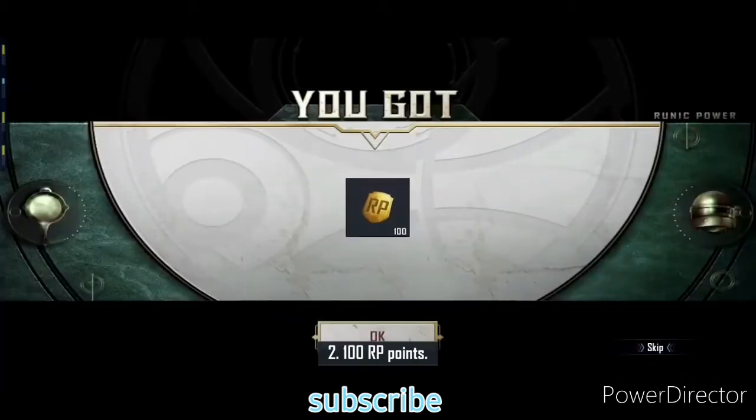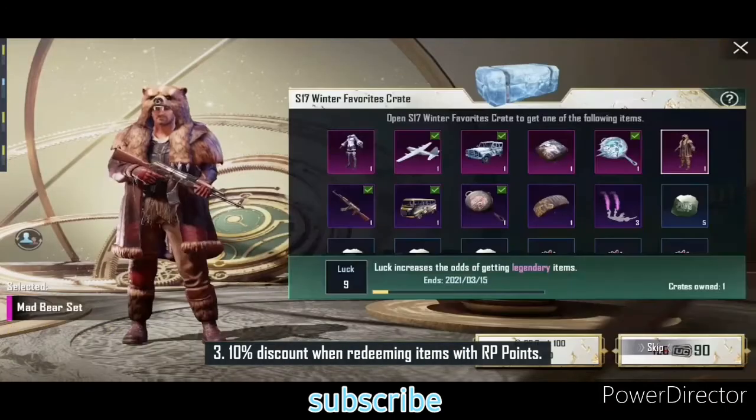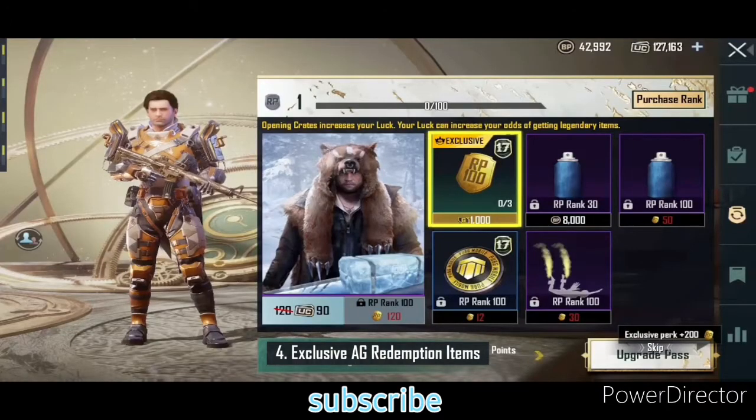Two, 100 RP points. Three, 10% discount from redeeming items with RP points. Four, exclusive AG Redemption items.